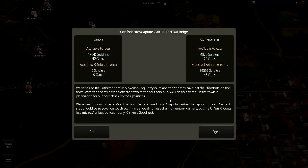In the first part we fought the morning action on McPherson's and Seminary Ridge. We drove the Union off of Oak Ridge, which is just to the north of Seminary Ridge. We also took Oak Hill and held on to Hare's Ridge further west. We were not able to take Seminary Ridge. This game has a dynamic campaign — your follow-on battles are influenced by what happens originally.